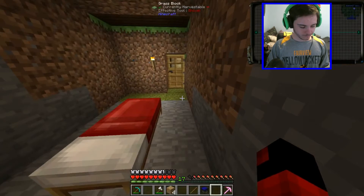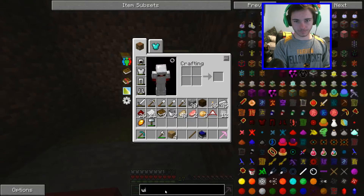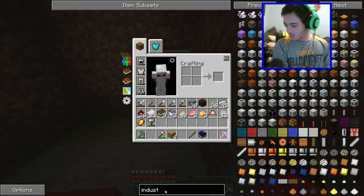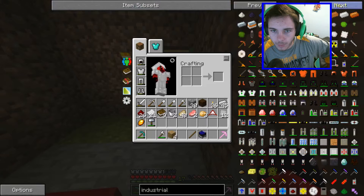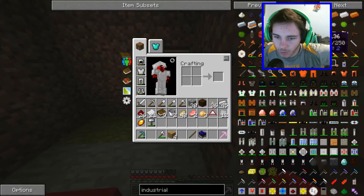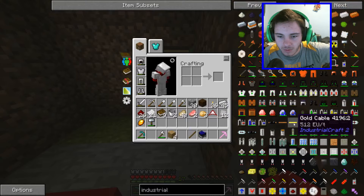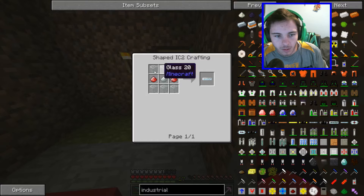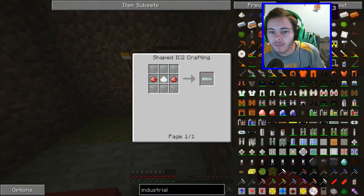Okay so we built ourselves a generator. Now we need ourselves a wire or something. We need — is it a tube? Industrial... okay where is it. Copper wire — would that be what it's called? Insulated copper cable. I'm pretty sure it's what it is, it looks like it has to be copper cable. There's gold cable then HV cable — glass fiber cable — is that what I was supposed to be building?